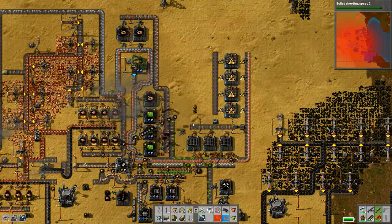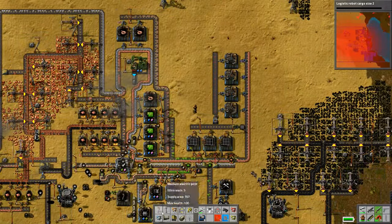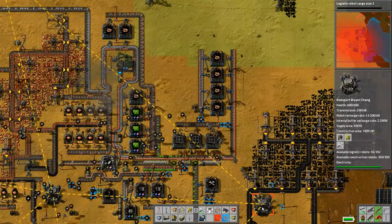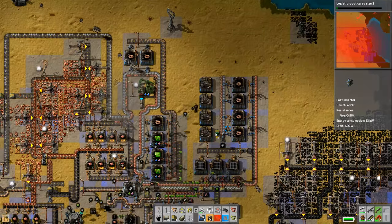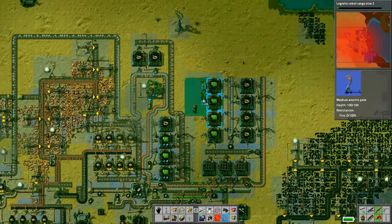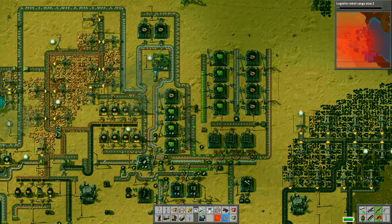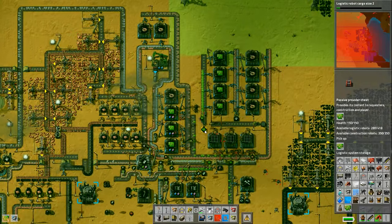I'll put another line of factories up, put a request chest down here and request iron so that feeds in - that will just come from wherever we've got excess. An increased cargo size on the logistics robots is going to be very valuable. I'm using the copy-and-paste trick where you shift right-click on a factory and then shift left-click on the others and it will just copy whatever you've input into it - it's a really handy trick. I should also make a few more logistics robots because now that we're using so many request chests for iron plates and things, we're starting to get to the point where they're all being used in the network.